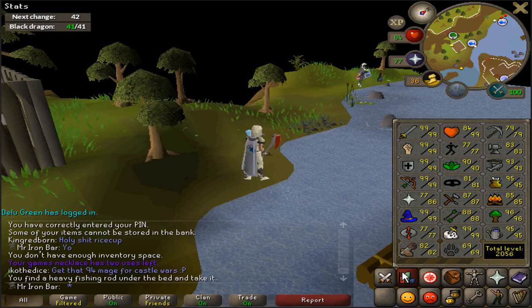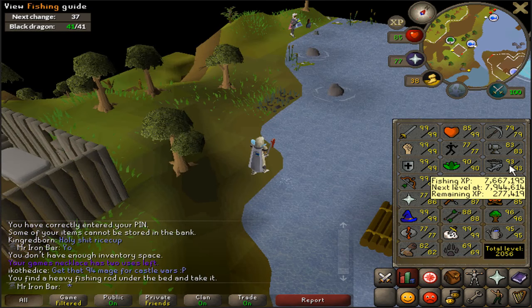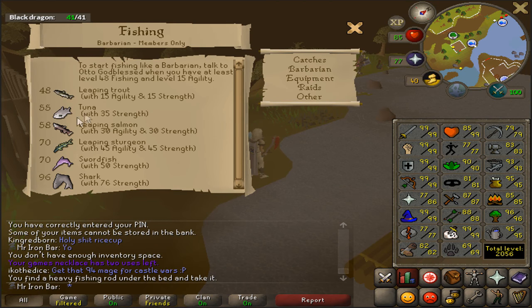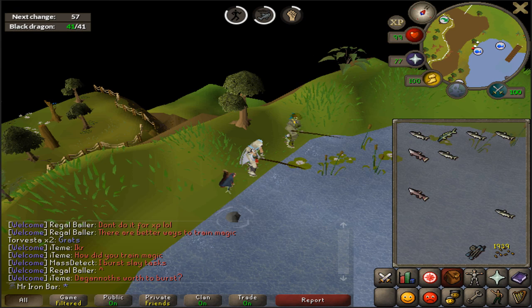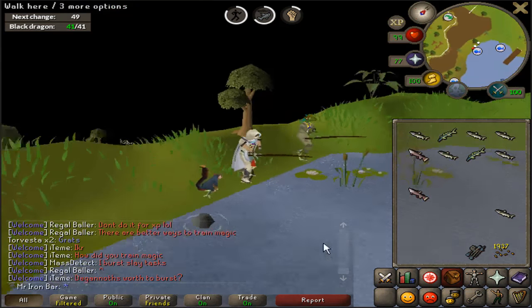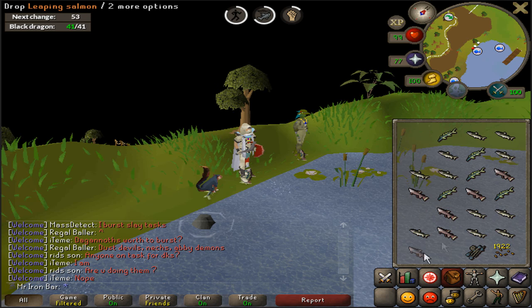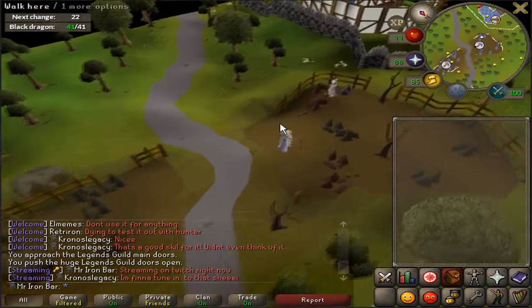Moving on to fishing — a popular high XP rate activity is barbarian fishing. Most people move here as soon as they get the level, which I believe is 48, but ideally you want to be 70. I am 93 fishing. After 30 minutes of barbarian fishing, I'm getting around 56k fishing experience per hour. FK, fishing here with shift drop is such a big experience jump from monkfish.